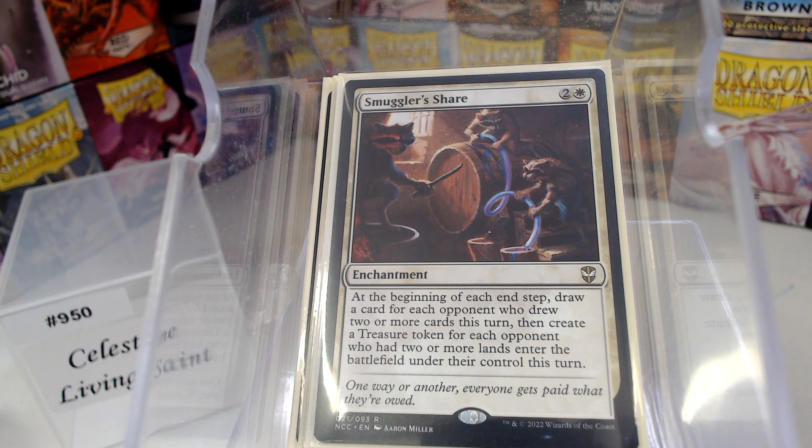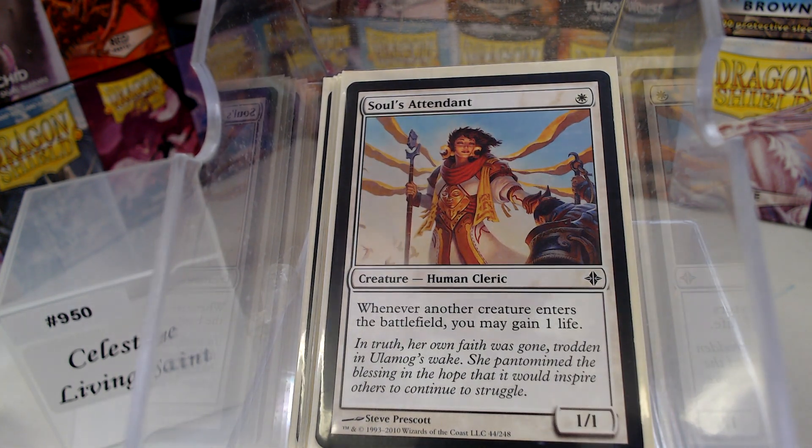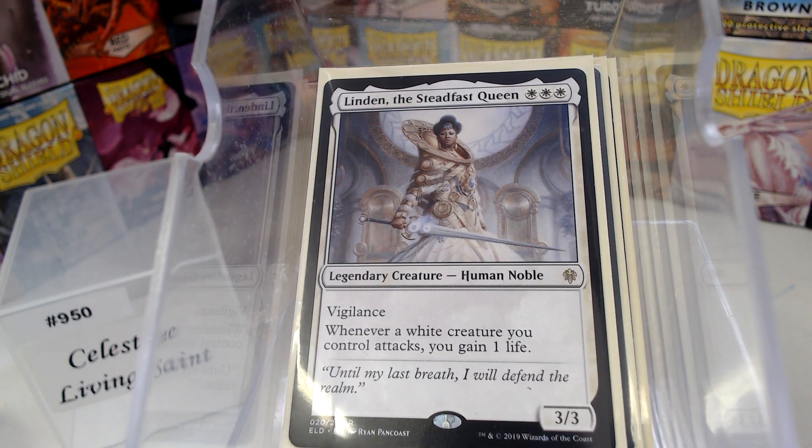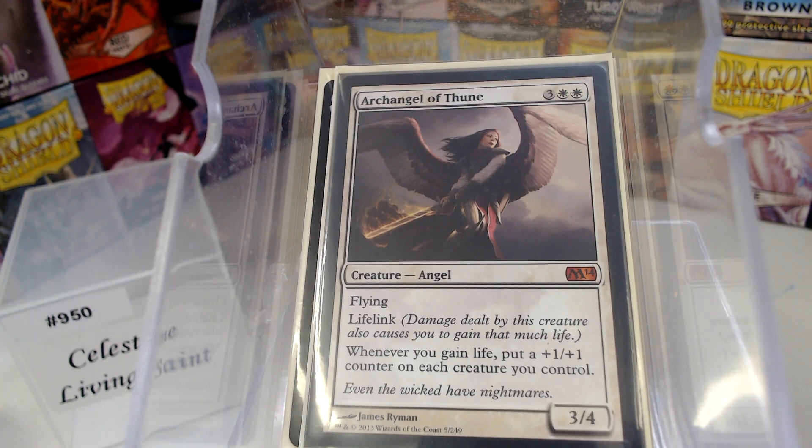Let's look at our creatures — these all pretty much have something to do with gaining life. We have our Soul's Attendant, Soul Warden, and Linden, because all of our creatures are going to be white. The big monster is the Archangel of Thune — when you gain life, put a +1/+1 counter on your whole team. So we want small bursts of life gain as well as big bursts of life gain for the Commander.